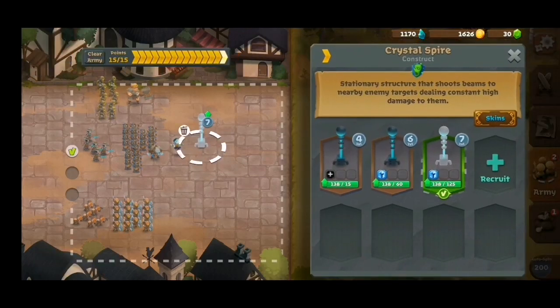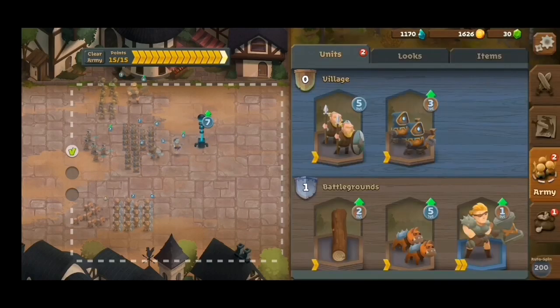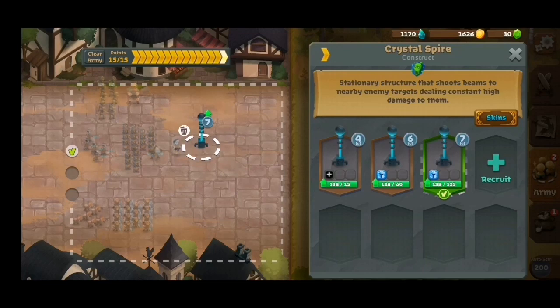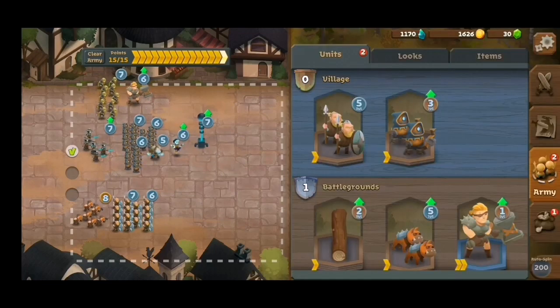We have the Crystal Spire for defense and at the same time an offensive type. You just have to remember the tempo — let your opponents reach your base, and when your opponents feature your base, this Crystal Spire would probably help you. It's actually kind of a good defense, especially for bomb bots.